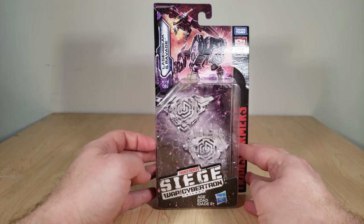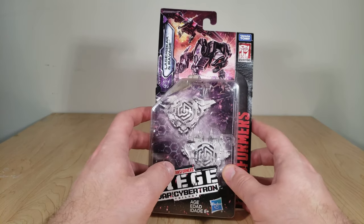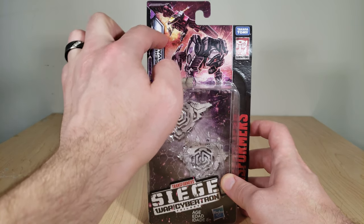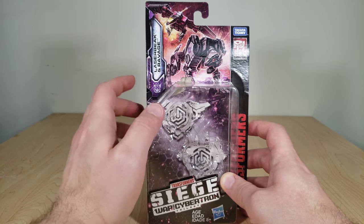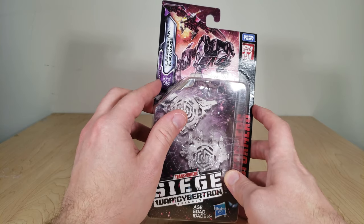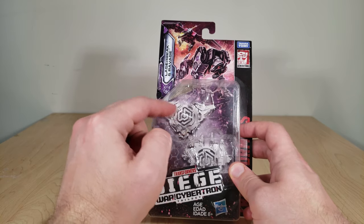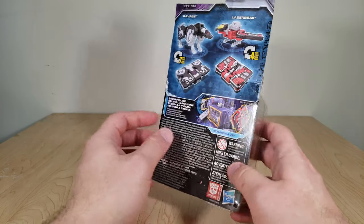The packaging — nothing special here. It's on a blister card, and we've got the usual logos, a nice artwork of the two battling side by side, which I really like. I love seeing Laserbeak swoop in here while Ravage is about ready to pounce somebody. These are War for Cybertron's Siege number 18, and they each have their own unique city factions, which I still don't have memorized.